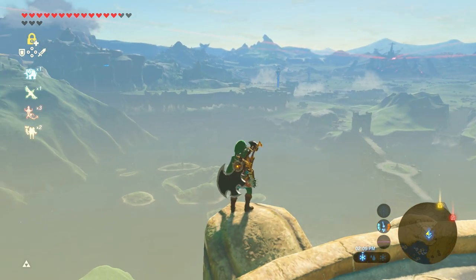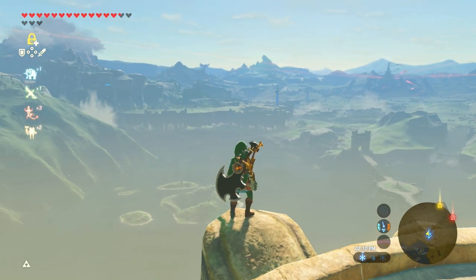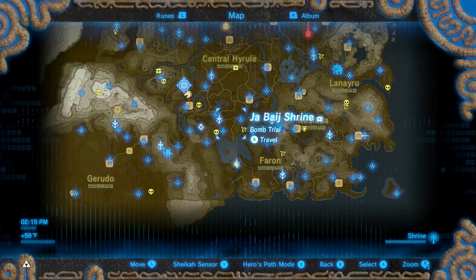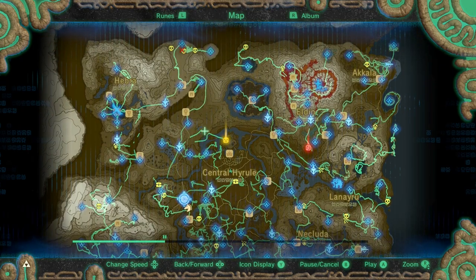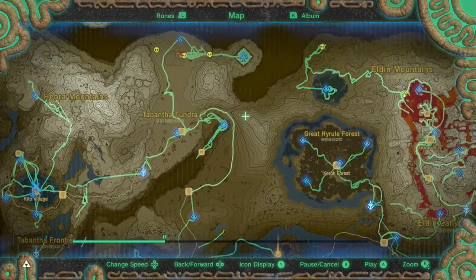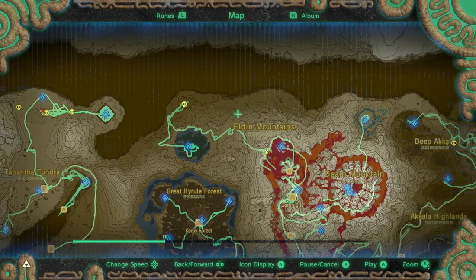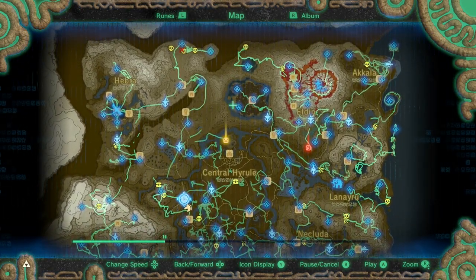But before we go fight Ganon, I know there's a lot of other side quests that we could do. I'm not sure if I'm going to do them all. But before we go fight Ganon, I wanted to explore some of the areas on the map that we have yet to touch. The green line is everywhere that we've actually walked. I know the fire dragon who travels around up here in the north — I've only seen him, like, once or twice. And you can see why. I barely have gone up here, so I do want to explore up there a bit.